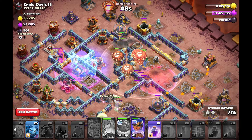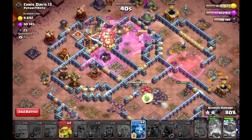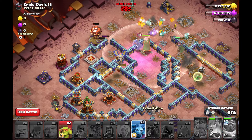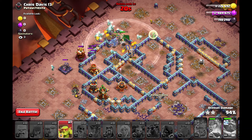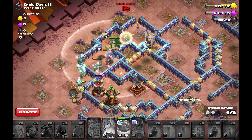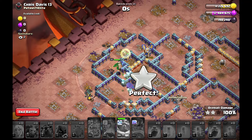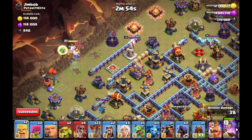Both the royal champion and queen are now exposed and dealing heavy damage. The royal champion rages toward the expo, multi-inferno tower gets damaged, the king goes down from the rage, and the warden is still alive. But look at the time — 25 seconds left with eight buildings remaining. I can't reach the scattershot from this side, only two healers are alive, and the expo kills my queen. Eight seconds left — but diggy, warden, and healers clean up and it is just enough.